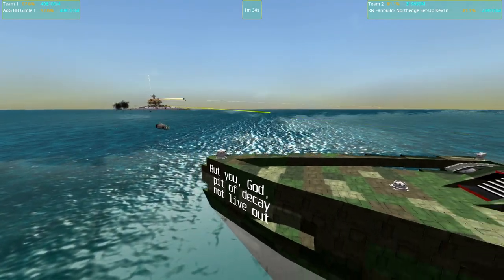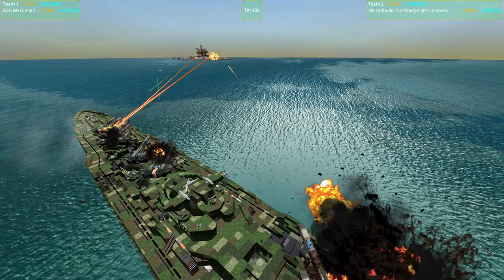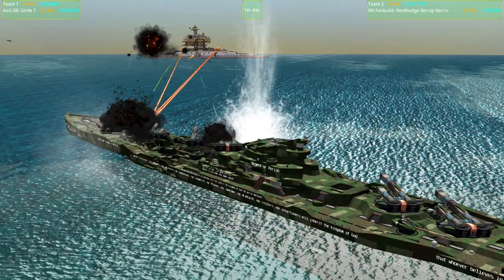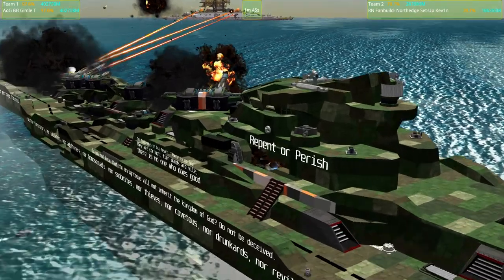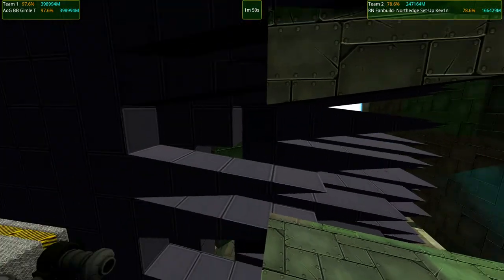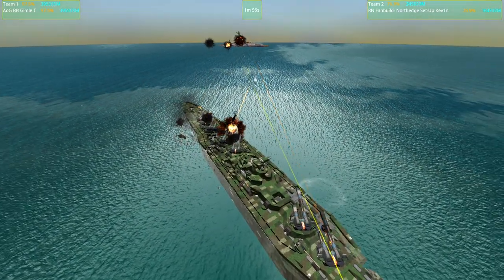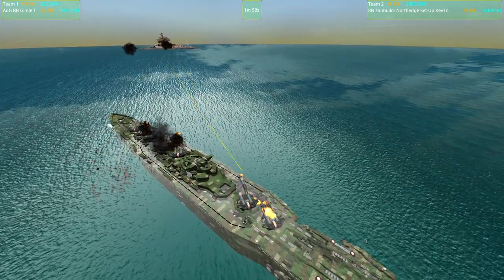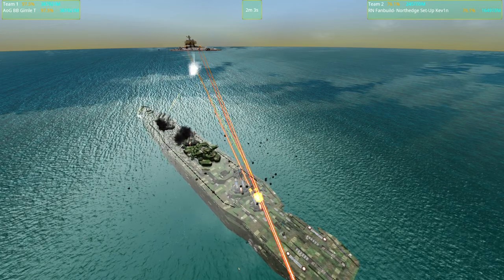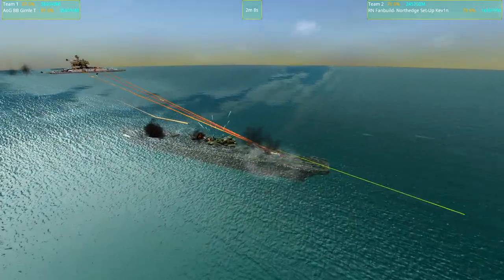We'll see how the North Edge deals with the golden hole of the Gimla. The North Edge is down to 80% — that makes me really happy because that means I do believe the Gimla is able to beat the North Edge. Oh my god, did you see that? Holy mold, that's a detonation. There's a lot of heavy armor. You know what, I think we're going to do like the steampunk turtle battles — if the Gimla wins this one we're going to put it against two North Edges.